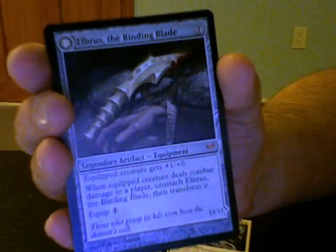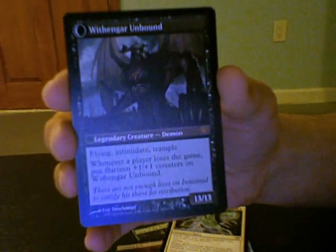And a Mythic, but a pretty crappy Mythic — Elberus the Blinding Blade. This turns into Withengar Unbound. One more pack. I'll say the retail value of that pack was probably around $2.25, maybe.